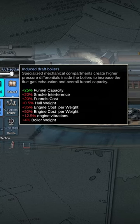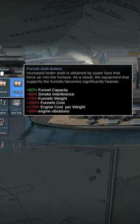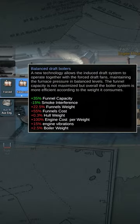Boilers increase the funnel capacity, which in turn increases the engine efficiency, though it increases the weight of the funnels.